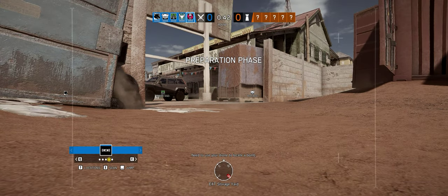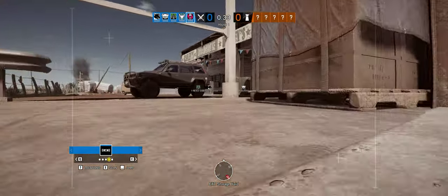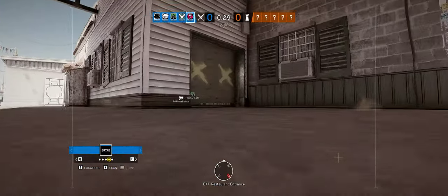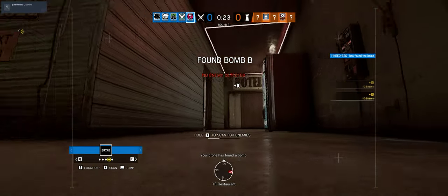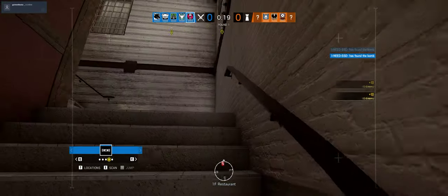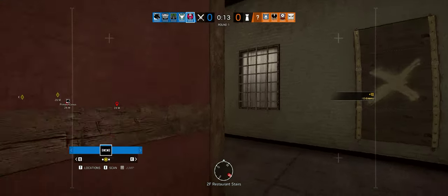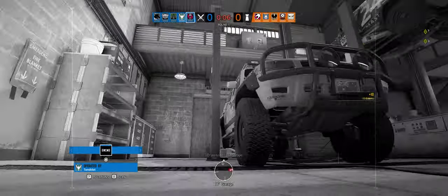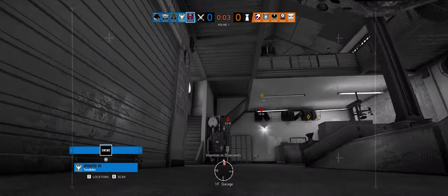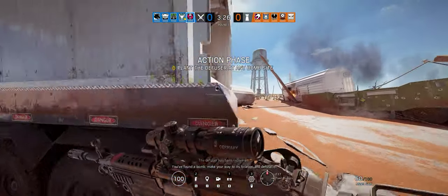You need to use your drone to locate a bomb. I don't know why, but it's always outside, just by the garage. I'm playing this map about four or five times and they never use the other side, so it's in Greasley. Ten seconds to insertion. Insertion in five seconds — the diffuser has been recovered. You found a bomb, make your way to its location and defuse it.